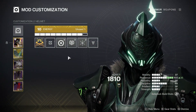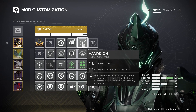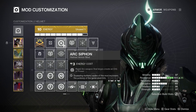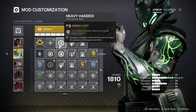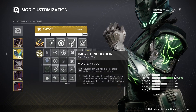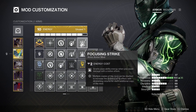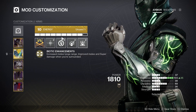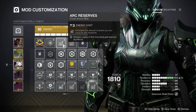For the mods on your helmet, the one mod that is necessary is Hands-On — gain bonus super energy on melee kills. The others are personal preference, but I prefer heavy ammo finder and a siphon mod for my main weapon. On my gauntlets, the main mods you want are Heavy Handed — your powered melee final blows create orbs of power — Impact Induction, which reduces your grenade cooldown when you deal melee damage, and Focusing Strike, which grants class ability energy when you deal damage with a melee attack. There are no necessary mods on your chest, just put on whatever you want — I'm using reserve mods of my choice.